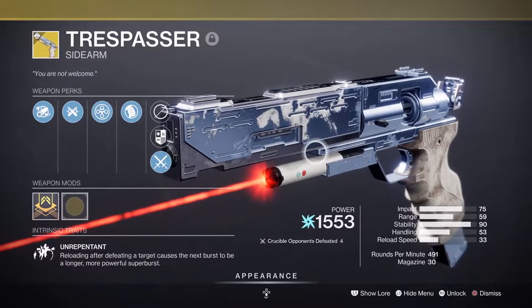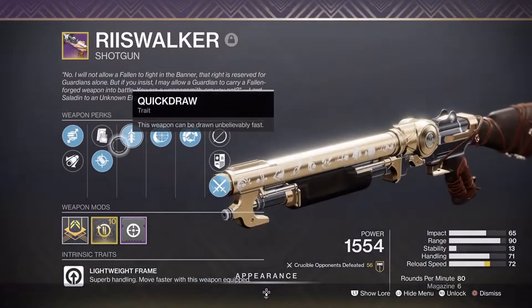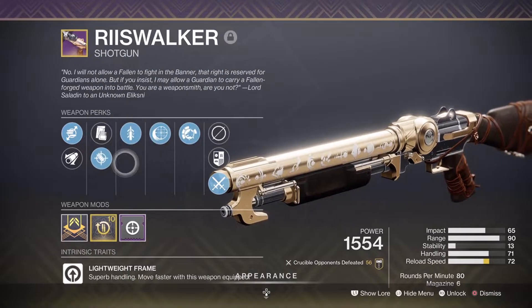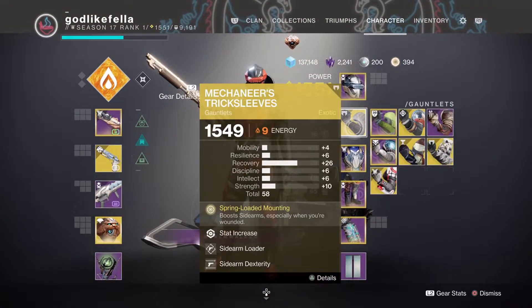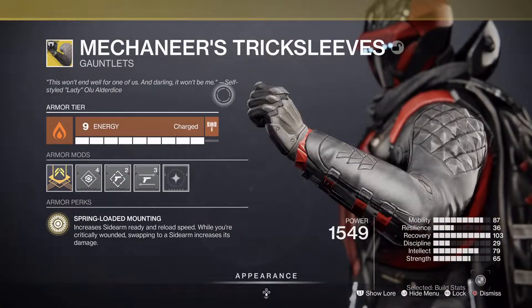I'm pairing the Trespasser with the Res Walker shotgun. Smoothbore did get a buff so this thing is quite powerful now. I've got Accurized Rounds, Quick Draw, Iron Reach, and I'm running normal sidearm targeting.